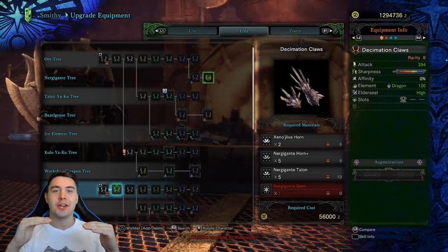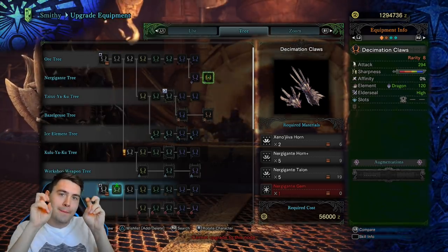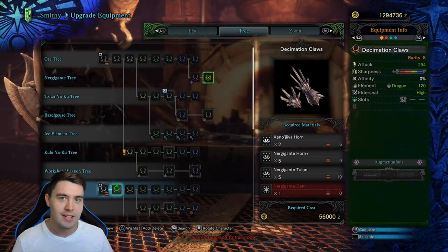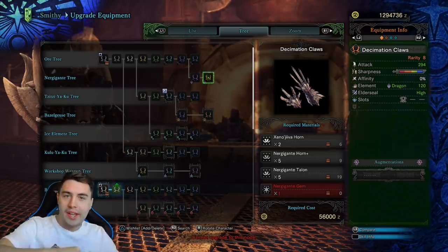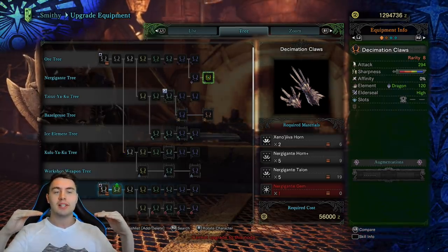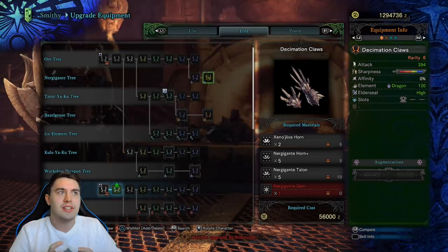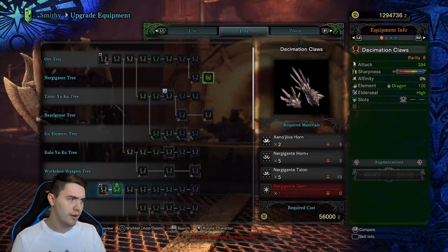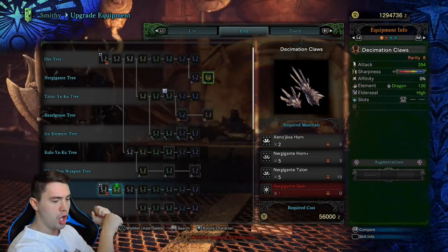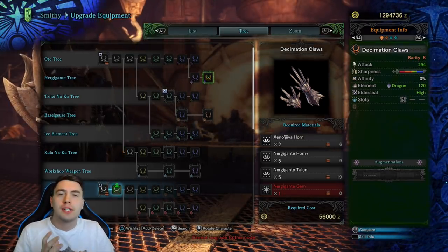Technically, if the final value of the dual blade was higher than the greatsword, you could say that the dual blade is a better weapon. But that still doesn't work, because there's a whole bunch of stuff that comes into calculations, such as the motion value. A dual blade has quick, fast slashes — a lot of less powerful slashes. Even if they both had 200 damage, the overall damage numbers from a dual blade are going to be much lower than the greatsword, because the greatsword delivers big, charged, hulking hits.